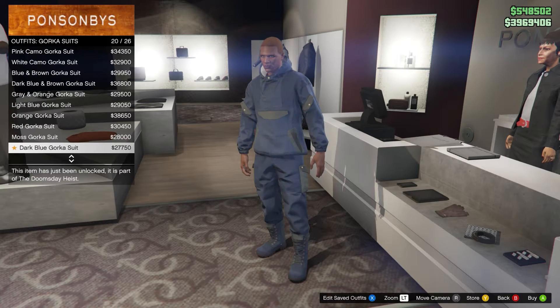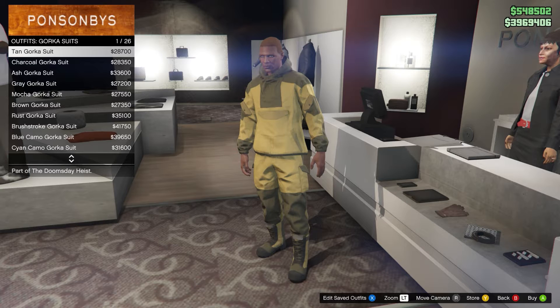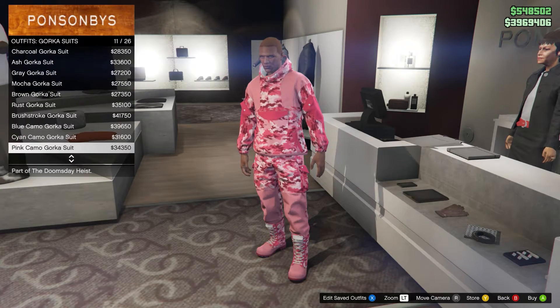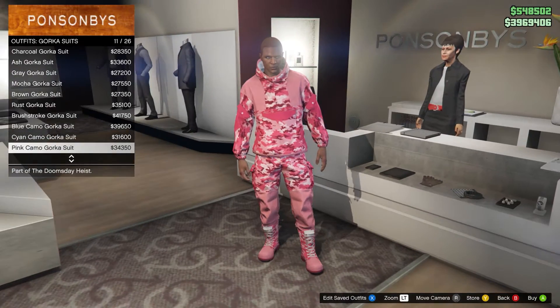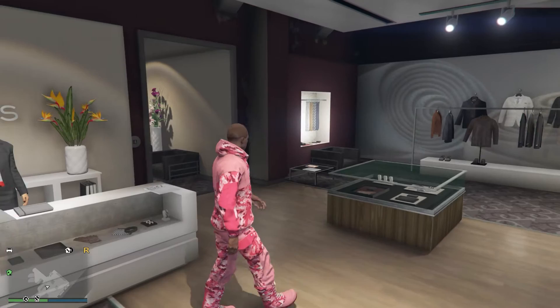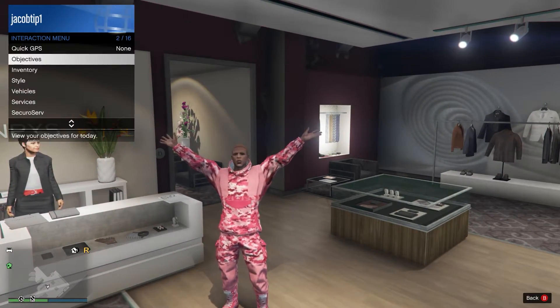Go into the Gawker suit outfits and equip one of the pink Gawker suits that has the joggers you want. You can use this for other colors too, but for this video I'm showing the pink ones. I like these pink camo ones right here, so just equip it, then back out.